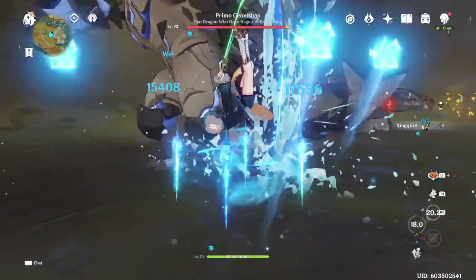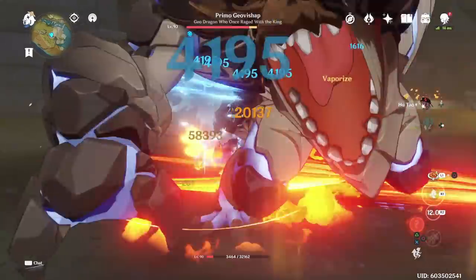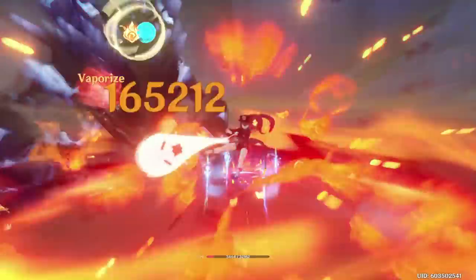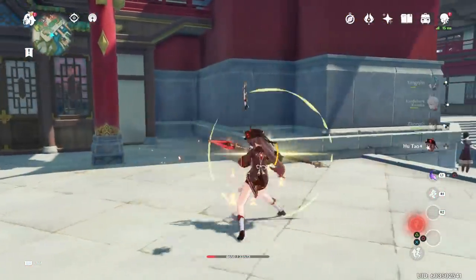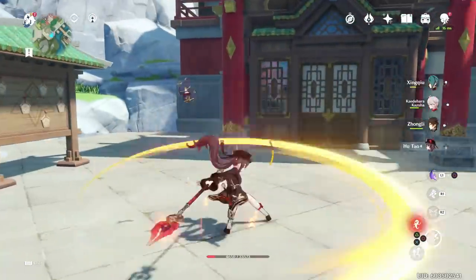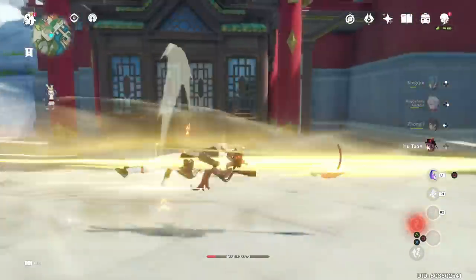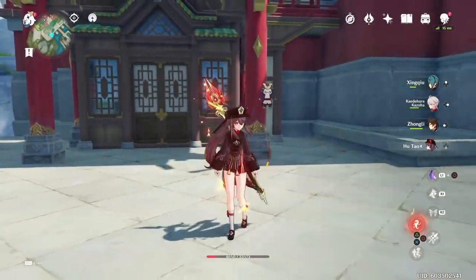For those that don't already know, besides her burst, Hu Tao gets the majority of her damage from her charge attacks. In fact, her charge attacks do so much damage that you almost don't want to be doing any normal attacks because you will be losing out on potential damage. However, the big issue is that her charge attacks take up a significant amount of stamina every time you use one, meaning if you charge attack spam, you are going to lose out on all of your stamina. Not only does this mean that you won't be able to take full advantage of your skill duration, but it also means that you won't be able to dash to get closer to enemies or dodge their attacks.